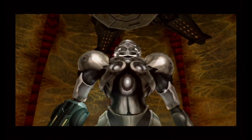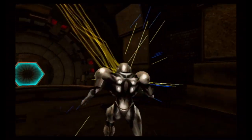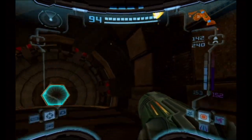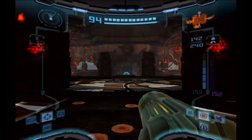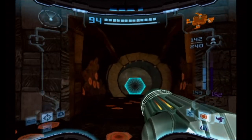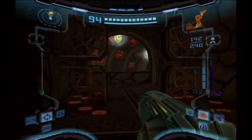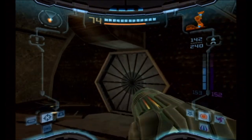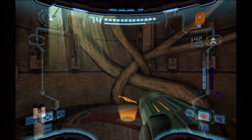Welcome back to Metroid Prime 2 Echoes. Look at that suit, so cool. We have entered into the endgame. There is nothing left to do but get the nine hidden Sky Temple keys and the last few power-ups. And one more actual weapon that we can get. We get the nine temple keys and we can go into the Sky Temple.